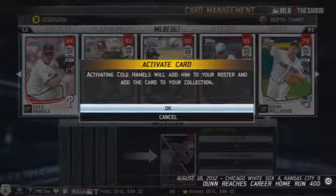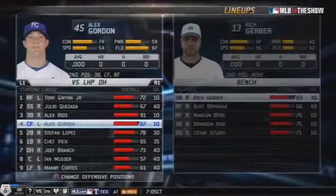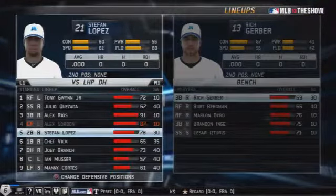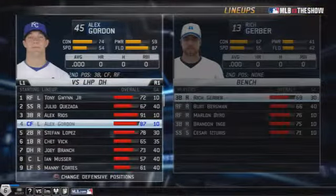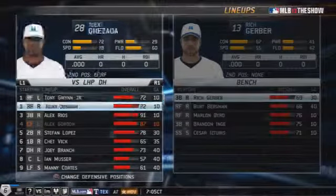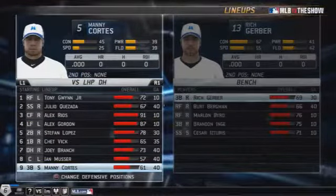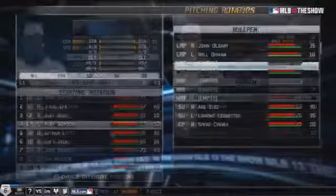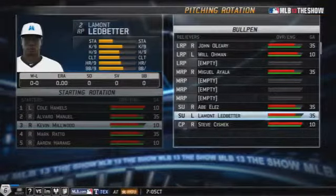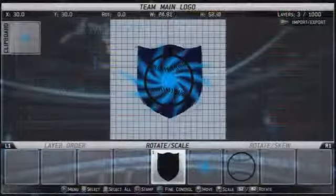I noticed my card management already had some MLB players, so I already had Cole Hamels as a starting pitcher — my ace. Setting my lineup, I had Tony Gwynn Jr., Alex Rios, and Alex Gordon. I got lucky in a pack and got like an entire outfield, so I put those guys in my starting lineup. The rest of the lineup was basically Dynasty players, and I also had Brandon Inge at third base.